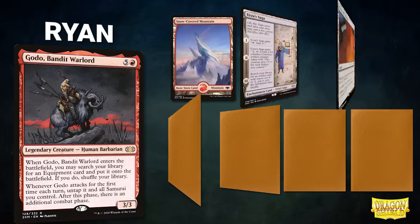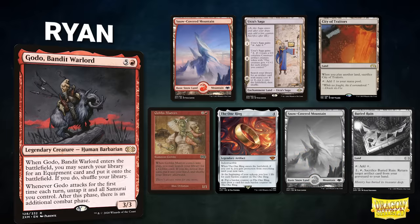Ryan's opening hand contains a Snow-Covered Mountain, Urza's Saga, City of Traitors, Goblin Matron, the One Ring, and his London Mulligans are Snow-Covered Mountain and Buried Ruin.